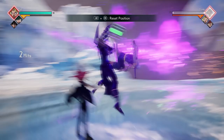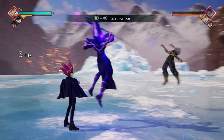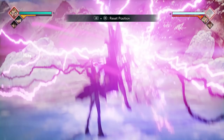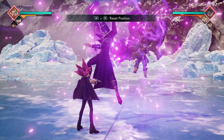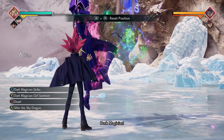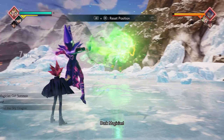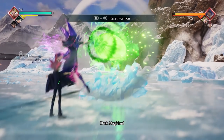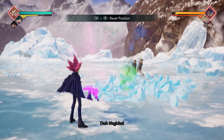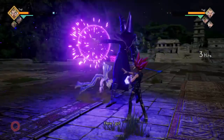The next combo is a little bit more difficult but should still be fairly easy to pull off. You're going to start with X three times, make a slight pause, press X a fourth time, followed by Y twice, and then end it with your Dark Magician Strike. This is how you extend combos — by doing your X attack, stopping, then starting it right back up again. It's a good way of extending combos without relying on tag team support.